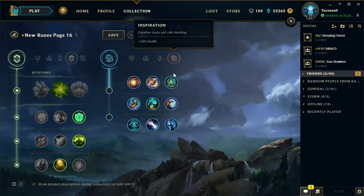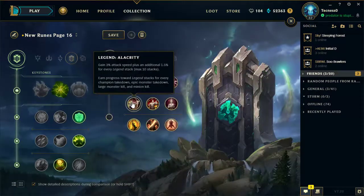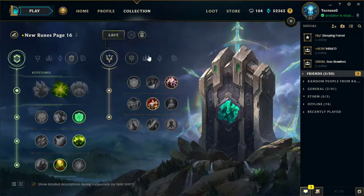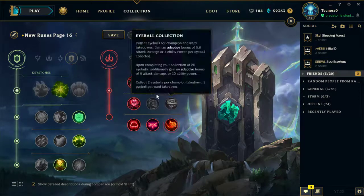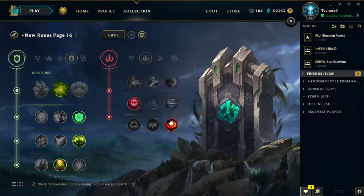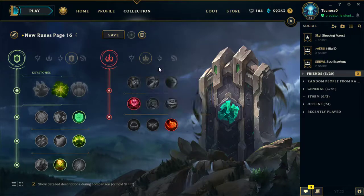As a support on Leona and Alistar, you could take something like Cosmic Insight, Magical Footwear, Legend Tenacity, and Triumph. Zombie Ward would give you a massive amount of vision control - an extra ward for three minutes. You could also take Relentless Hunter, which basically gives you a slightly worse Mobility Boots. So you proc that on Mobility Boots and you can get like 148, 156, something like that movement speed, and you're just able to fly around the map.